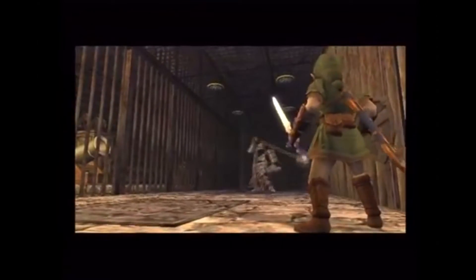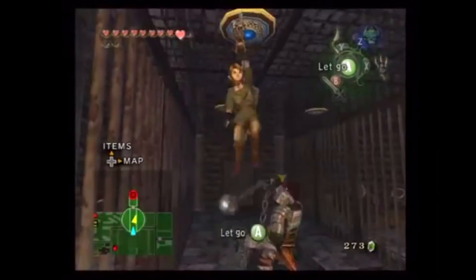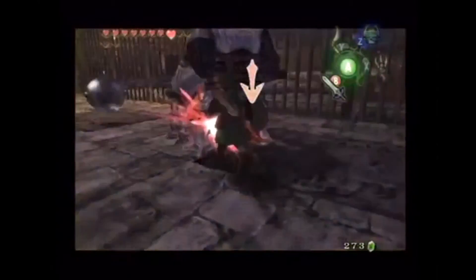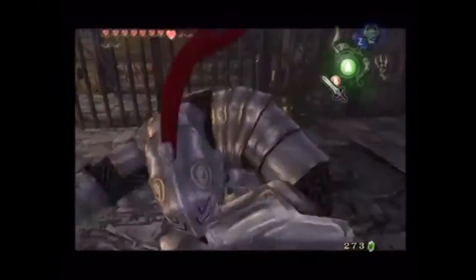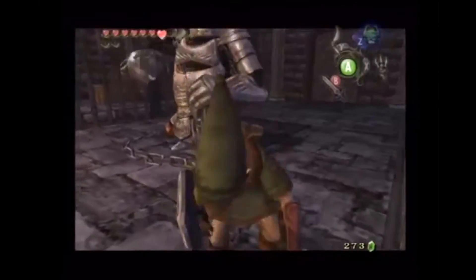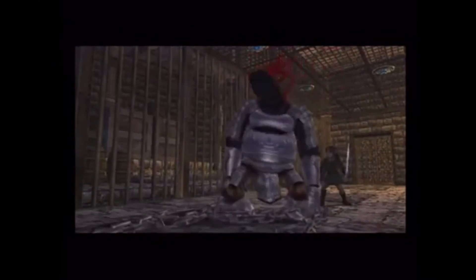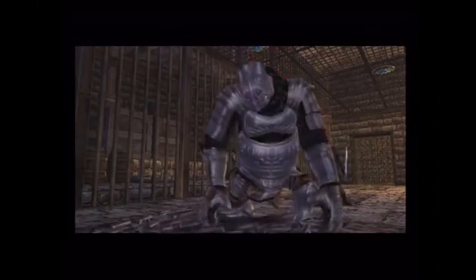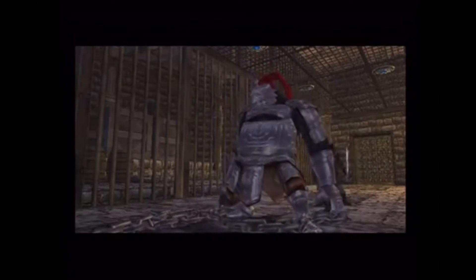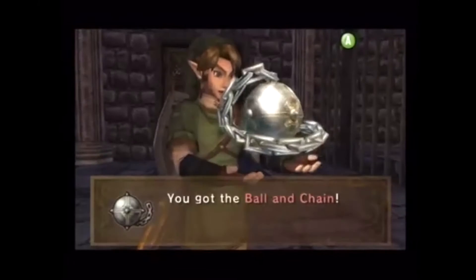In order to defeat this fiend, you had to grapple hook over its head to attack its weak spot, which happened to be its tail. After defeating Dark Hammer, you are rewarded — as it collapses, it leaves behind an item. Link has now acquired the ball and chain.